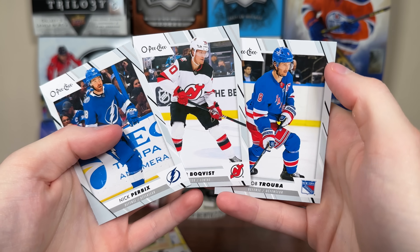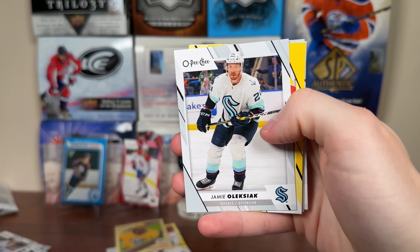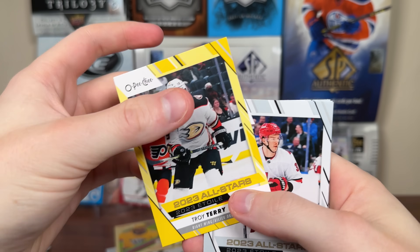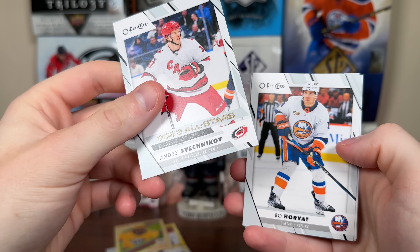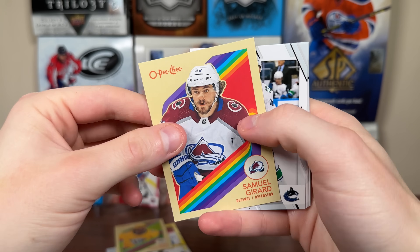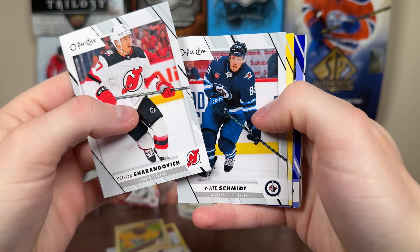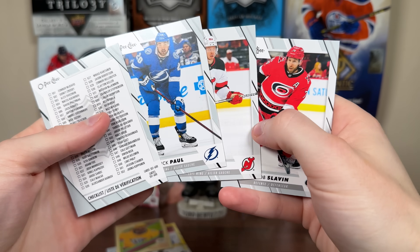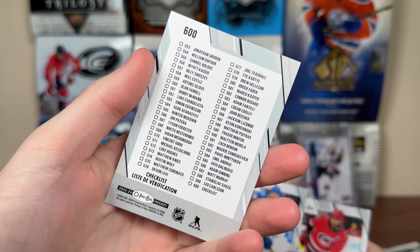Decent value proposition here, good upside for Bedard. A yellow parallel every pack. Another card past 500 — Troy Terry all-stars. Andres Fetchikov, just a basic one, not yellow. More base. Brady Shea yellow. Sam Girard retro with more base. We got Sharon Goach still in the Devils, Nate Schmidt, Majipane yellow. Kucherov blue all-stars. More base including a checklist — that's the high series one, 501 to 600. So there's all the rookies — 582 is Conor Bedard. More base.